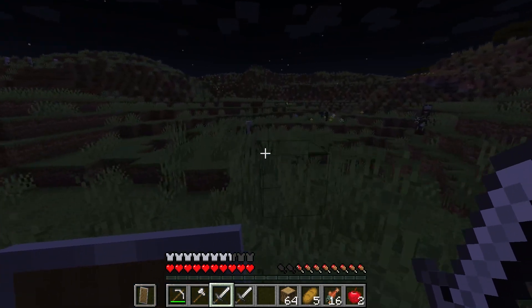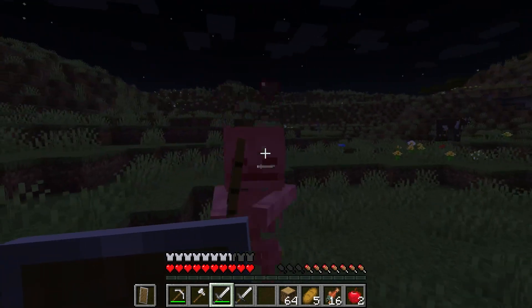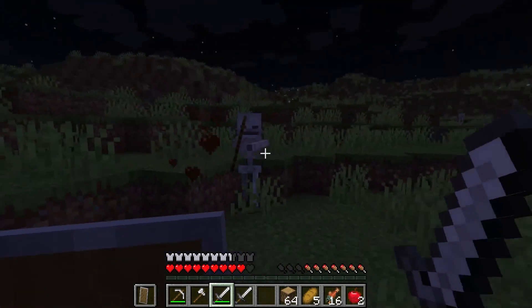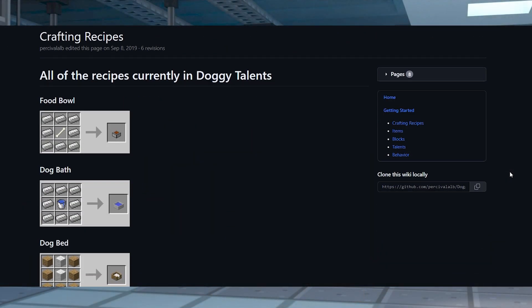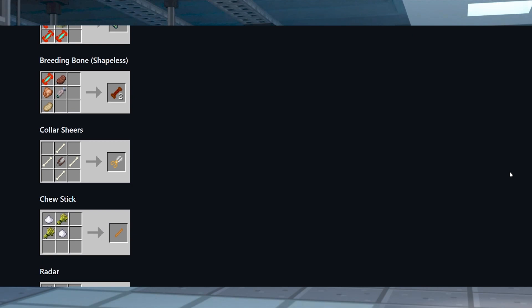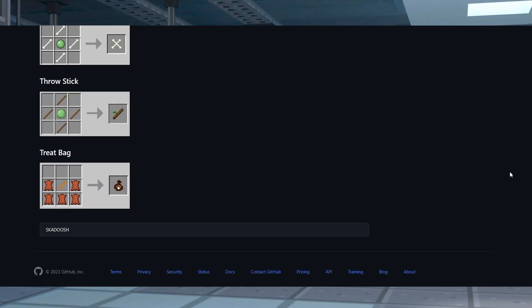After joining the server, players should arm themselves with weapons and armor to prepare for skeleton battles. In other words, you'll want to get lots of bones to tame any wolves that you come across. Once they are tamed, you'll need Doggy Treats to make them officially your pet. You could use the JEI mod, or you can just look through the official wiki to find all of the recipes.